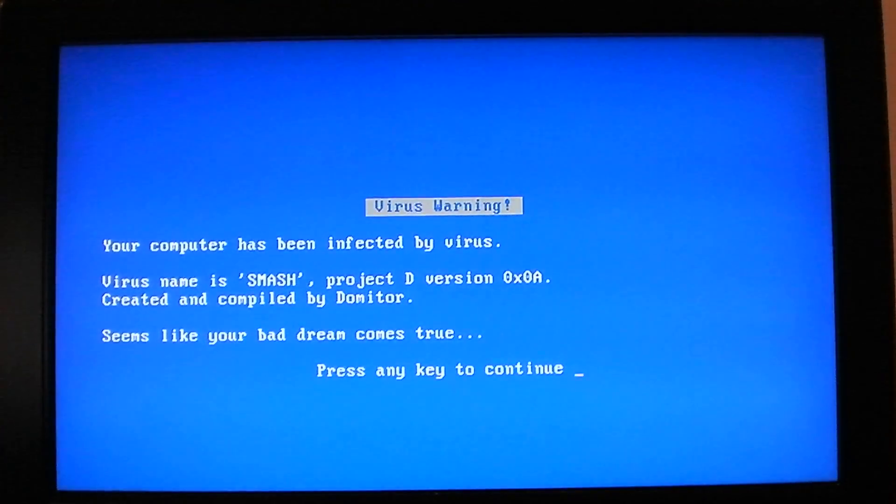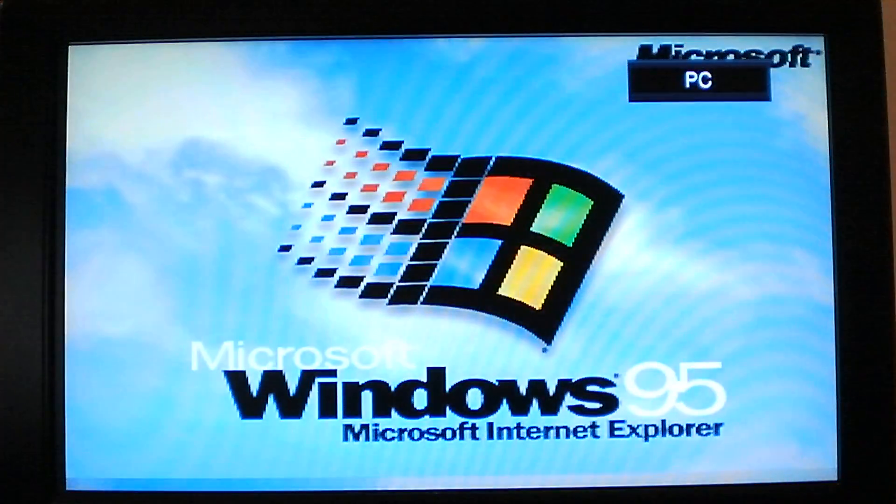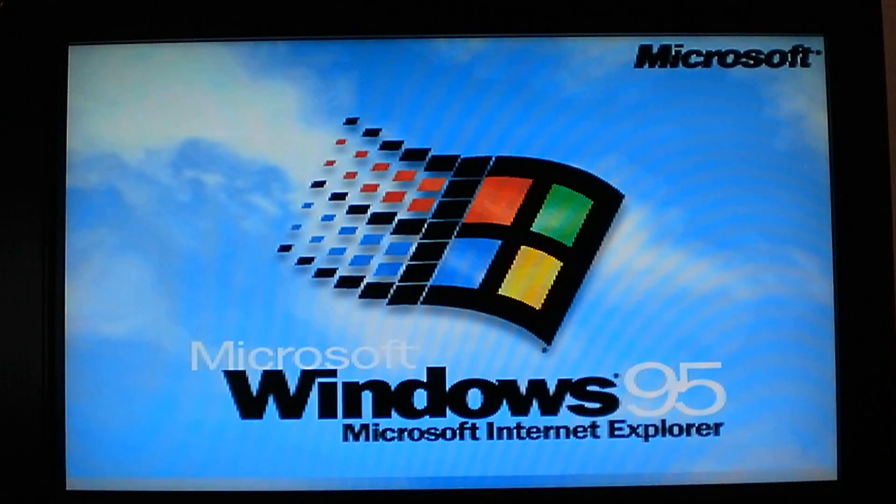Just to give you a chance to read that — the computer has been infected by a virus, seems like your bad dream comes true. Press any key to continue, so you press enter, which restarts the computer, which initiates its extreme destruction — where it overwrites io.sys with the trojan that formats the hard drive on the next boot. By pressing any key on that blue screen of death, it restarts the machine, which initiates the trojan. So it's pretty devastating, and really any average user would be pretty freaked out by the blue screen of death that says you have a virus, and their knee-jerk reaction would be to press a key, which pretty much seals their computer's fate.